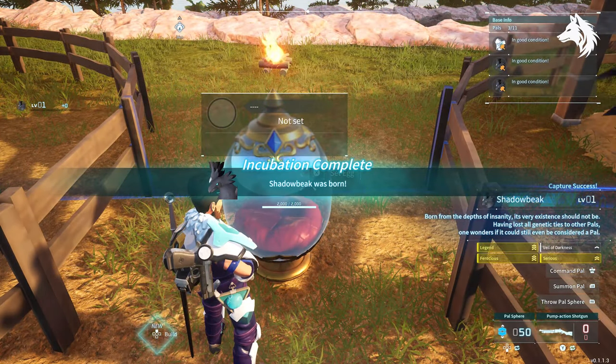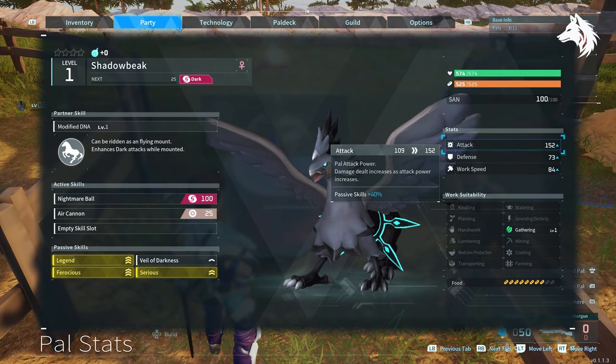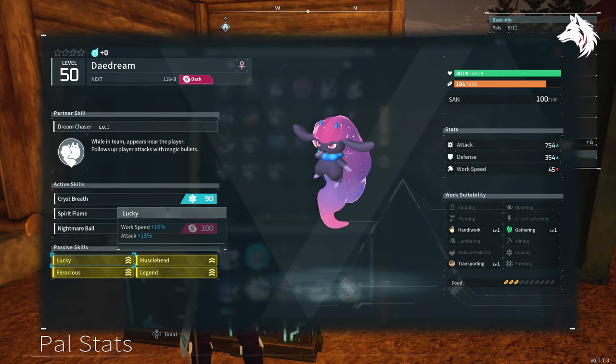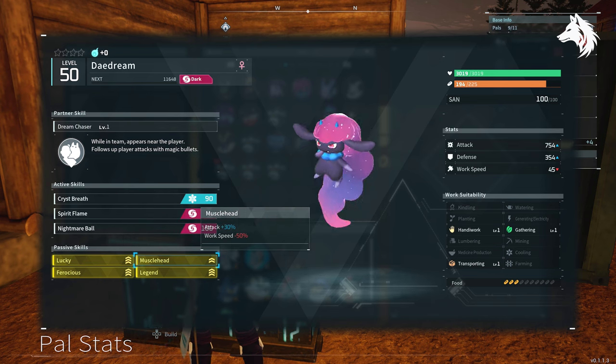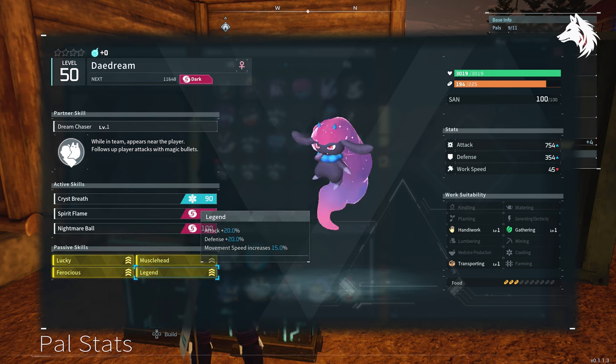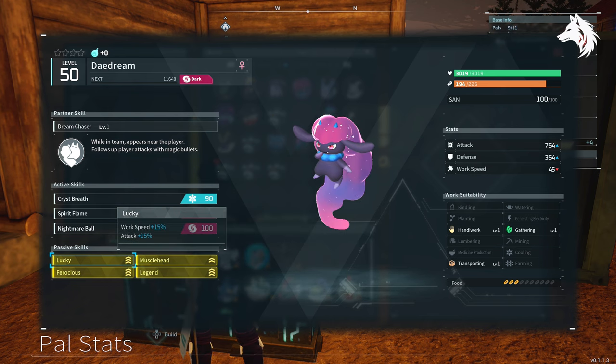There are two parts to breeding: passive traits and individual values. Traits or passive traits are abilities pals can learn randomly that can boost their attack, defense, or work abilities. When caught, these are randomly assigned to your pals, but when breeding, if the parents have the traits already they can have a chance of passing them on to their baby offspring, which you hatch from eggs.